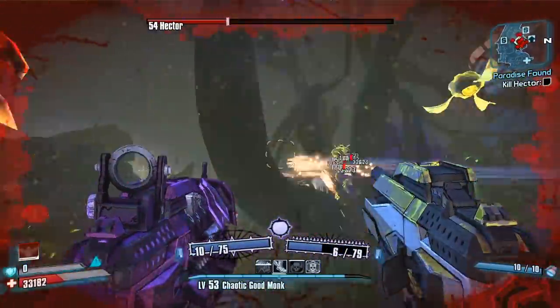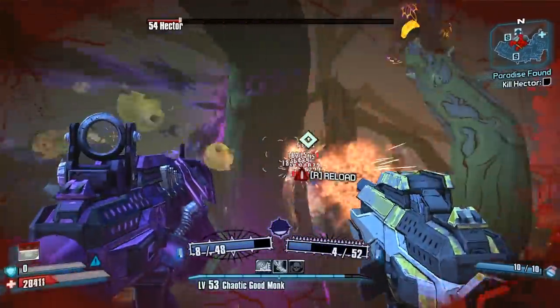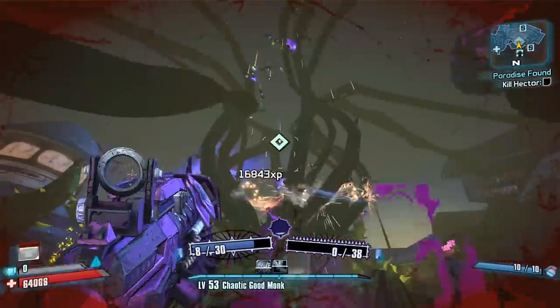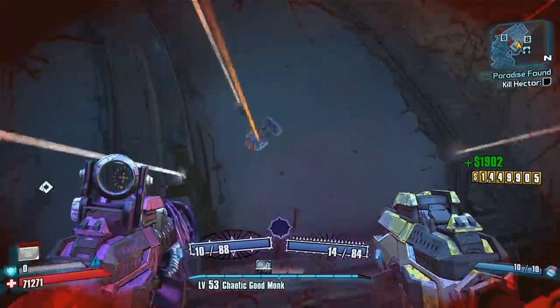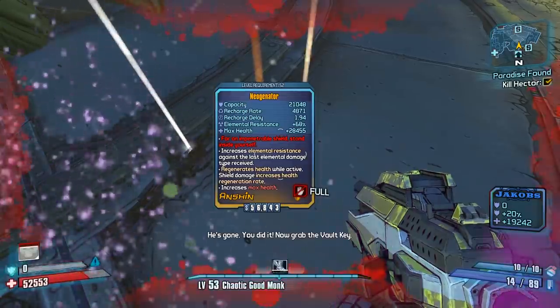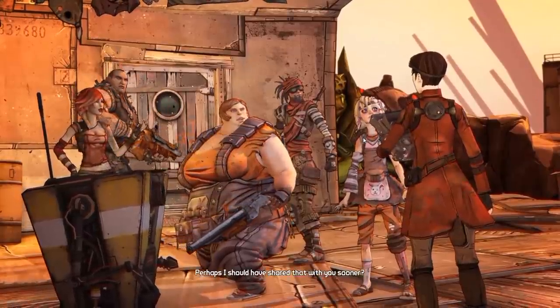We just got a second world drop in the playthrough - a Neogenator! Why is this fight going so well? It should not be going this well. There we go - the Neogenator, even decent parts. Wow. I don't think I need it though, we have the evolution shield.